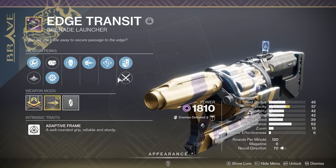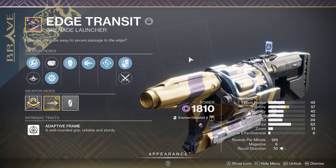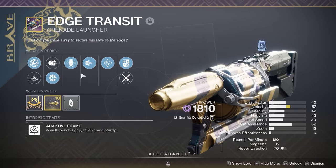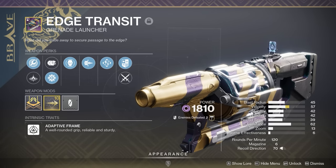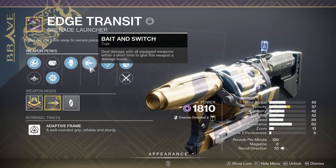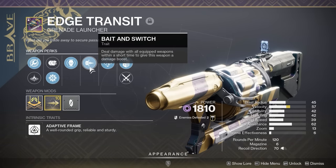This is the roll that people were chasing on the Catafract all that time ago when it came out in Season of the Witch, and still were up to around three weeks ago before they announced this — which is Spike Grenade, Envious Assassin, Bait and Switch. Ideally you'd want a Velocity masterwork and a nice launch perk like Hard Launch. So I've kind of lucked out a little bit here. I'm calling this the Level 1 God Roll, and you'll see why very shortly.